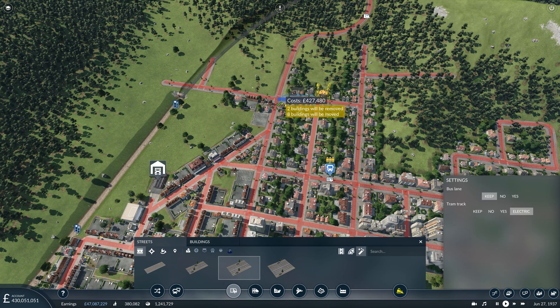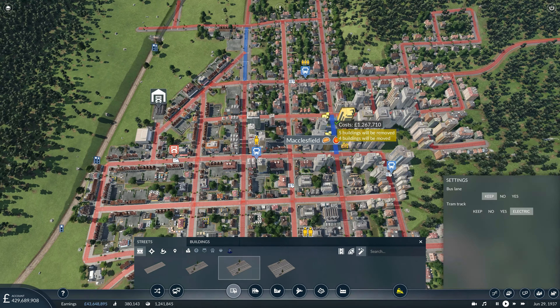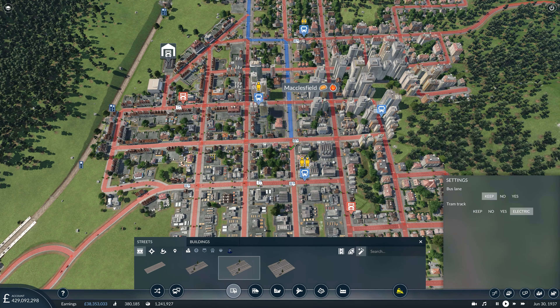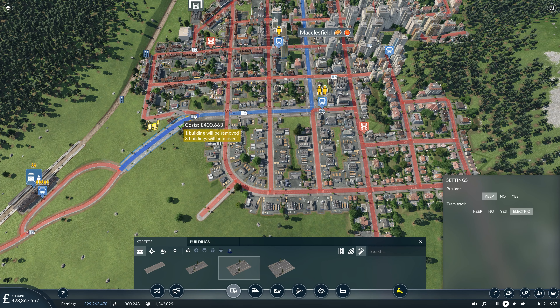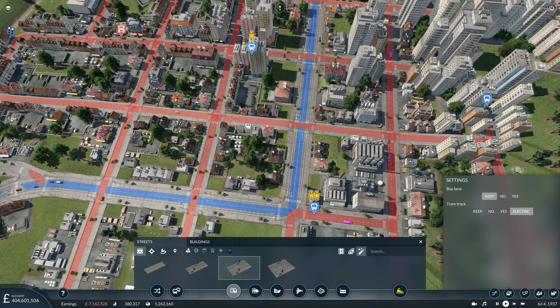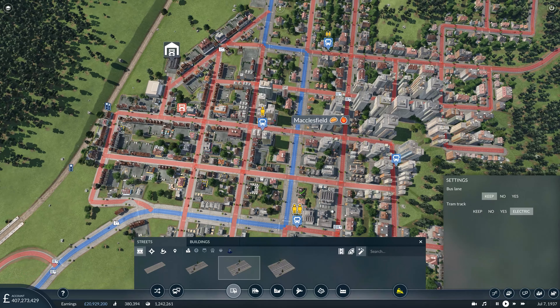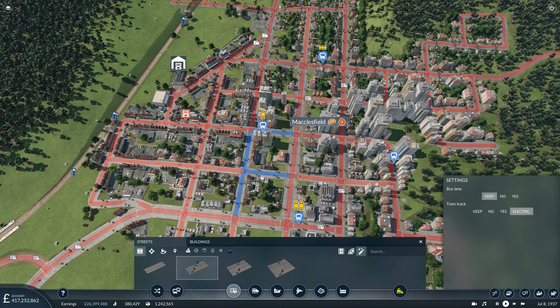We'll have it electrified - it comes down here and this now forms our main street. It's costing a fair amount of money but sometimes you just have to bite the bullet and get on with it. We'll have an interchange somewhere around here - perhaps demolish these buildings in this block and have it in this area. We'll need electrified lines surrounding it so the trams can go in and out.